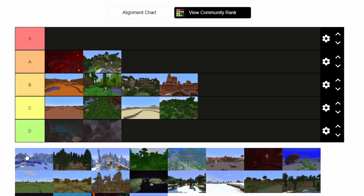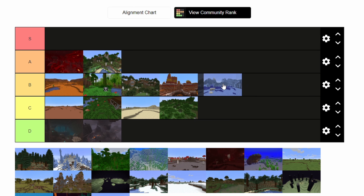Next up we have the Frozen Ocean. From my personal history exploring this biome, I've seen shipwrecks encased in the ice and found ocean monuments underneath the ice — it just looks awesome. This is a cool looking biome, and for survival purposes, making an ice boat road, this is a great biome to find. So I think it's a B. It's cool, but it's not quite an A tier.